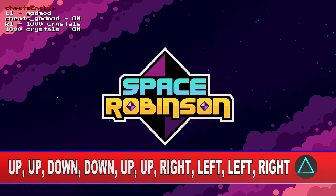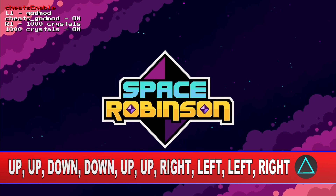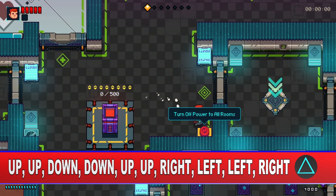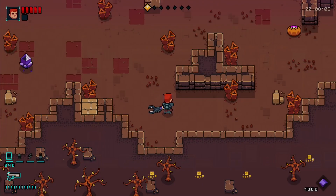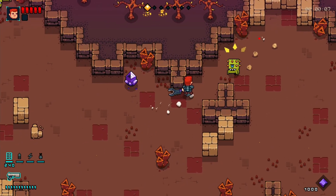So what is the game? The game is a roguelite action game with a very straightforward trophy list. To get the platinum you need to complete 10 levels and you need to die once. To complete a level you need to find a teleport which brings you to the next level. The levels are random but fortunately they are not really big at all.